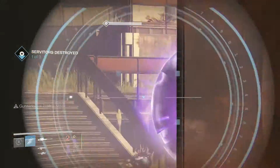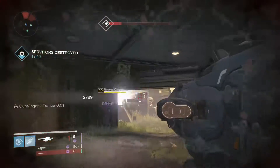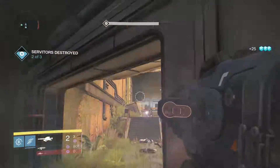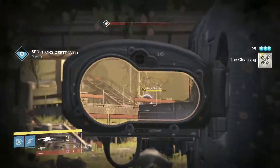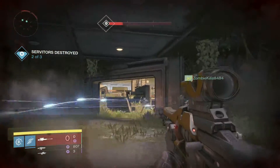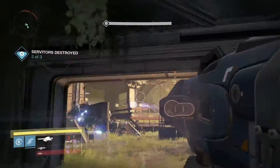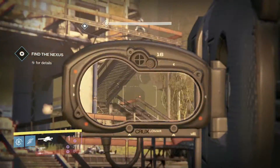My loadout here was the Truth rocket launcher, Prayer's Revenge, and the Epilogue. Truth is an exotic you can get from Xur and other places. Prayer's Revenge and the Epilogue come from the raid. This week is void burn, which is why I was using that loadout.